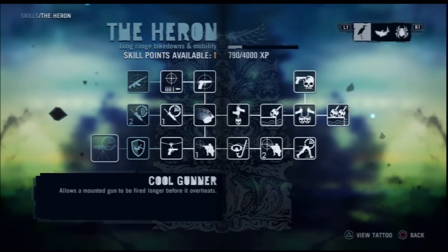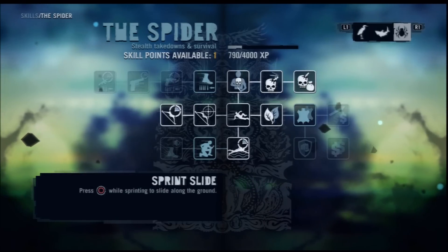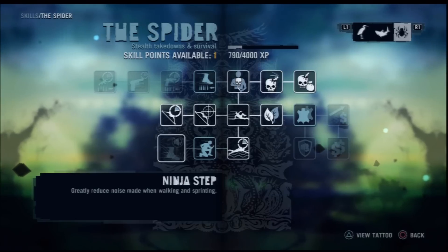These skills are cool but I'm just kind of randomly getting them. The only ones I think are really important are the takedown ones. Anyway, I'm going to liberate an outpost.